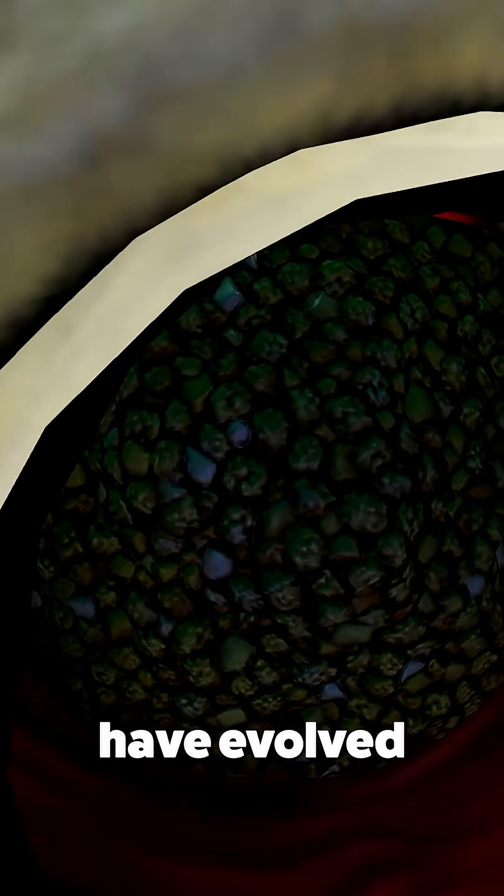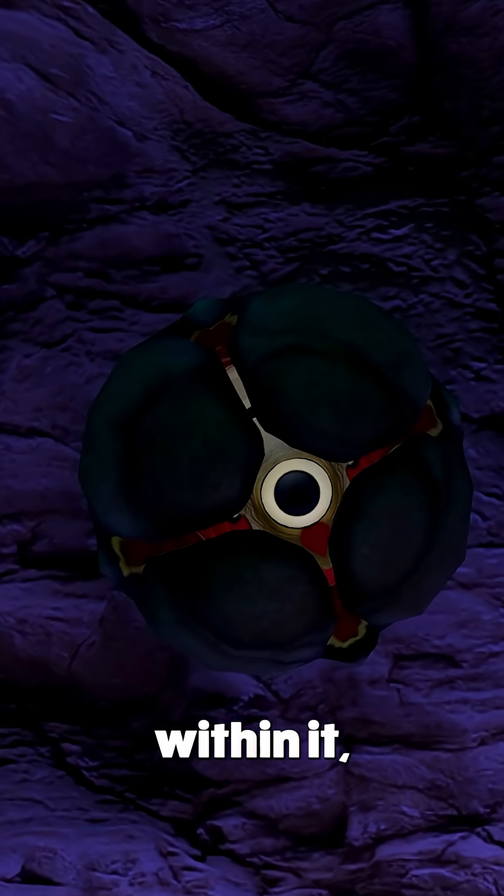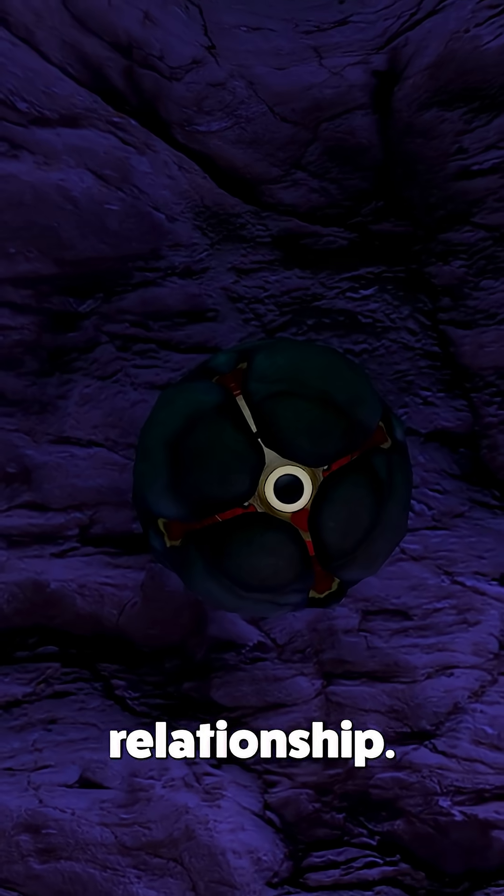Their local sulfur plants have evolved to feed on this secreted sulfur, and in turn allow the Crashfish to nest within them, forming a symbiotic relationship.